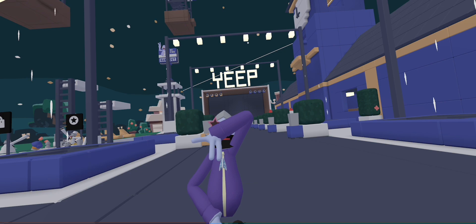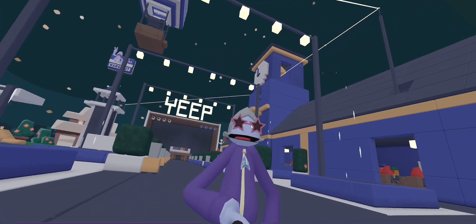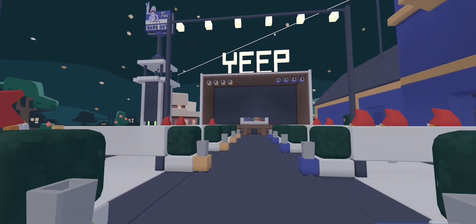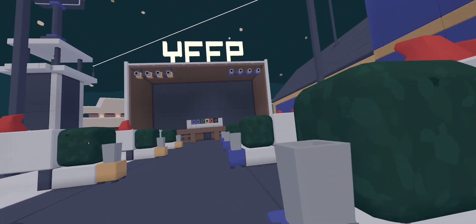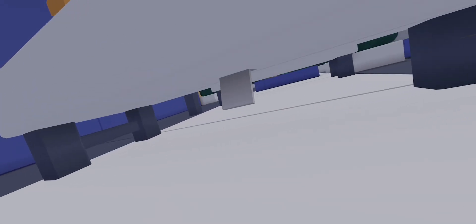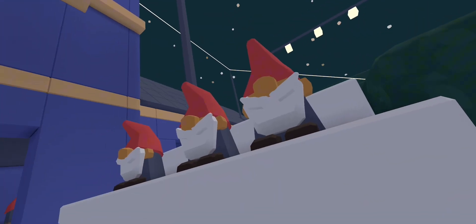I'm going to be showing you all where those are. The first one you'll find down this corridor, three from the note blocks, and there should be one right under there where the three gnomes are sitting.